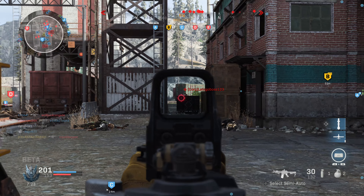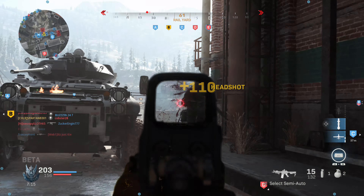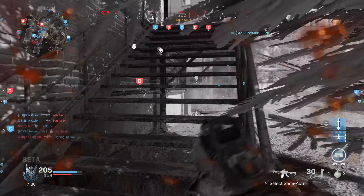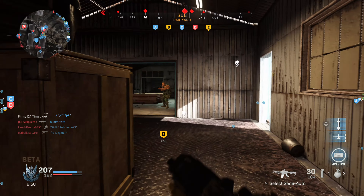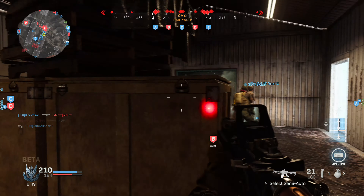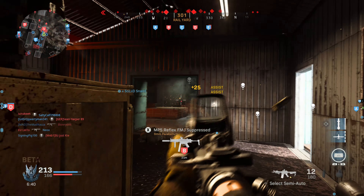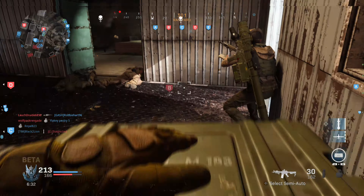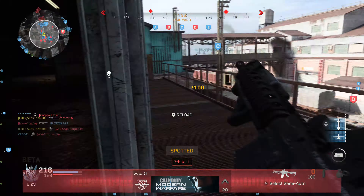Securing Echo! Enemy UAV overhead. Allied cruise missiles. We're taking Echo. Enemy UAV overhead. Friendly UAV overhead. We're taking Echo. We've got UAV on station. We've captured Echo. Cruise missile, go for launch.